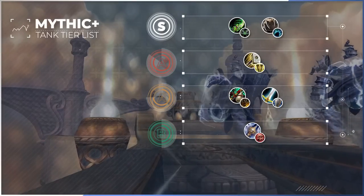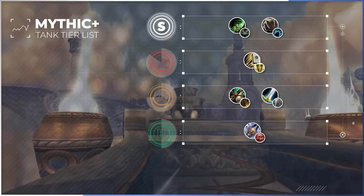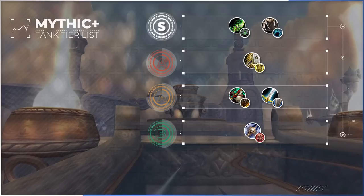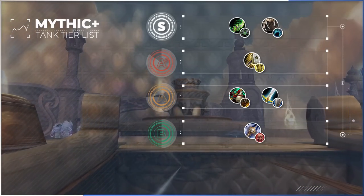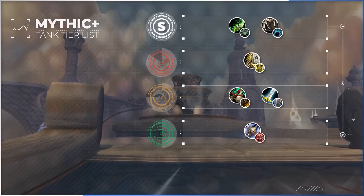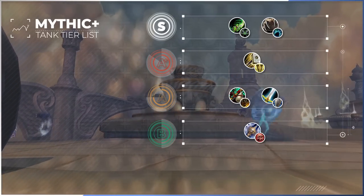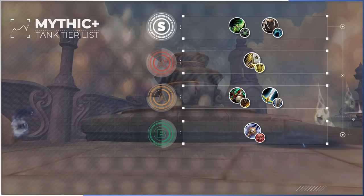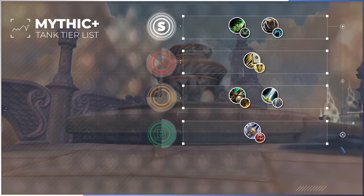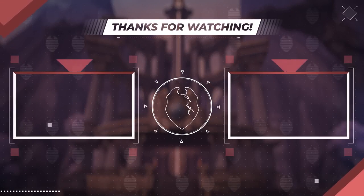And there you have it — a complete look at the Season 2 Mythic Plus tank meta. On screen now you'll see a quick recap of each tank's individual tier list placement. It's important to note that tier placements can vary depending on team composition, dungeon affixes, and individual player skill. Each tank brings unique strengths and playstyles to the table, and it's crucial to find the one that suits not only your playstyle but also group dynamics. Be sure to drop a comment below and like the video if you enjoyed watching and would like to see more. As always, we'd like to thank you all for watching — see you soon!